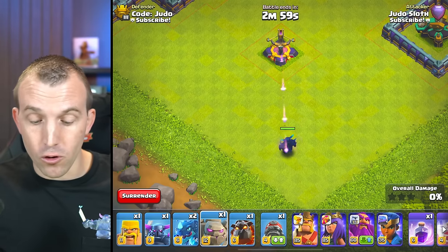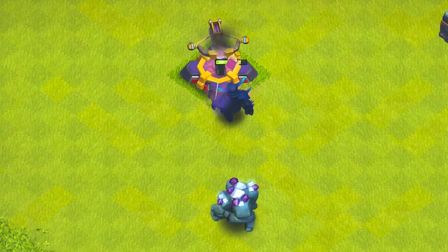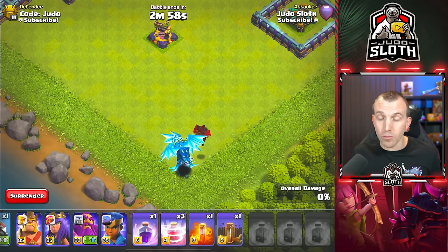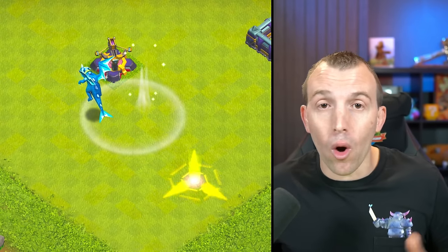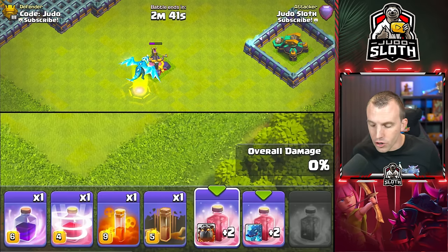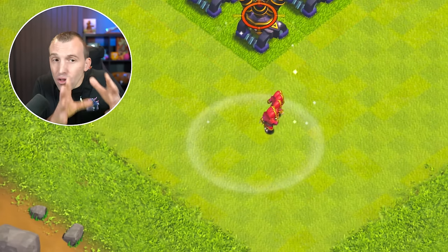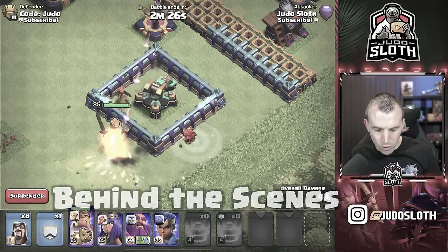Even though it prioritizes troops deployed first when they are the same housing space, once you do recall a bunch of troops, you can clearly see the P.E.K.K.A. was in front of the Golem — it will respawn troops in the same spot with the highest housing space troops coming out first. Important to note: if you are taking multiple recall spells, when you use one, the others are still active, so you could quickly recall multiple groups of 90 troops. Just make sure you switch across and do not accidentally drop a recall spell in the wrong place. The recall spell only lasts for a second, so it's designed so you can quickly pull out troops before they go into danger.